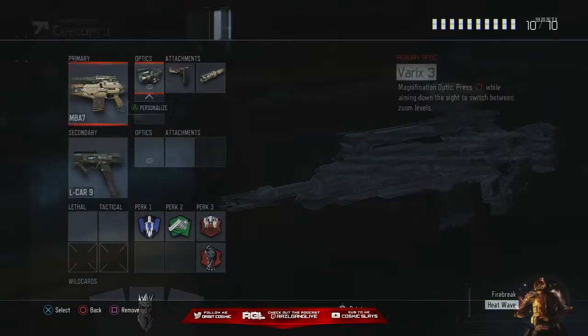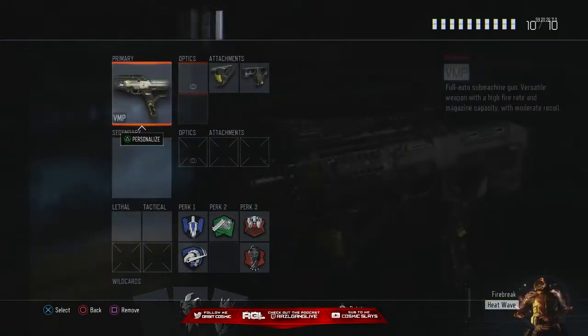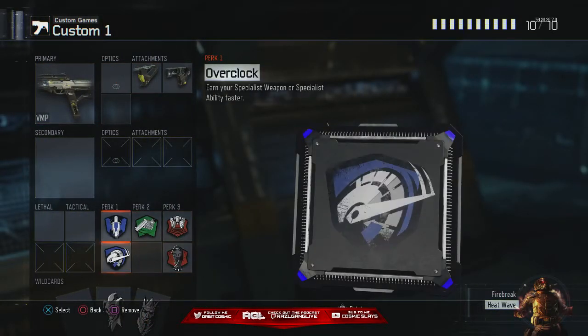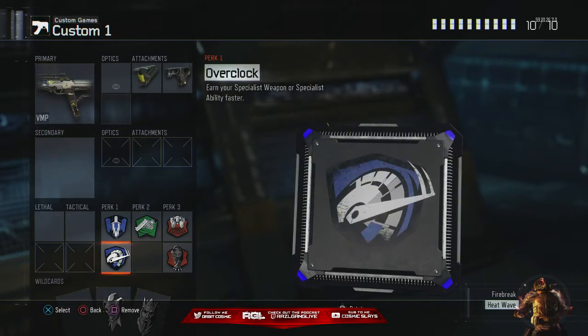Don't mind the third one because that's just my FR round class. This is my class setup — this is for S&D. I'm going to just name the title of the video 'S&D classes.' These are my competitive S&D classes. Don't worry about pubs — I'll probably make a pubs video separately, but pubs are basically the same thing, so you guys can just copy it.